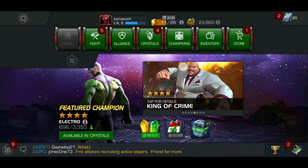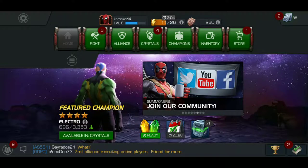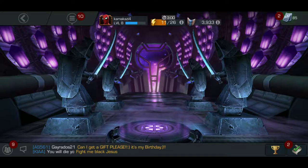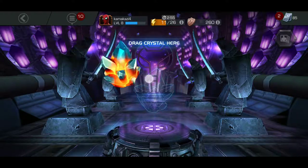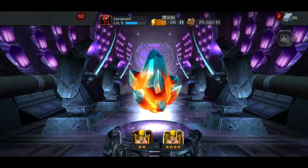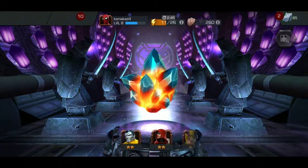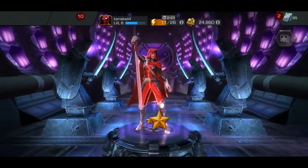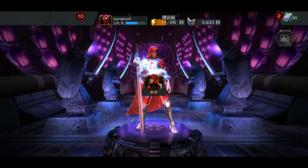There's a bunch of stuff you can do on here, but basically you have all of these heroes that are in crystals. You open up a crystal and you've got a chance to get any one of these heroes — you just tap to stop. The stars indicate how good they are, and you're usually just going to get like two stars most of the time.